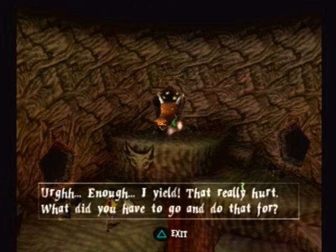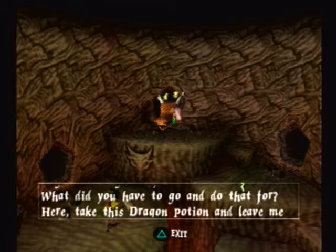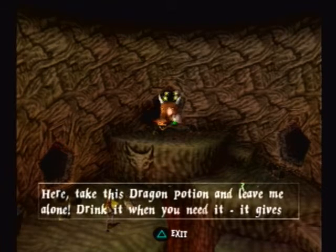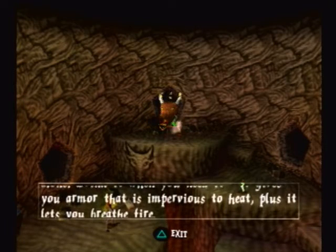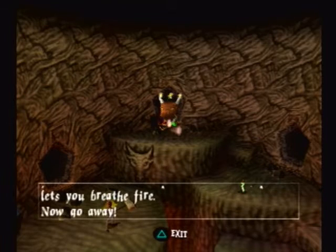The dragon yields: Enough! I yield! That really hurt. What did you do that for? Here, take this dragon potion and leave me alone. Drink it when you need it — it gives you armor that is impervious to heat, and it lets you breathe fire. Now go away.